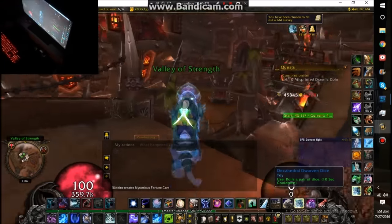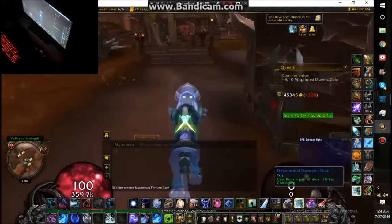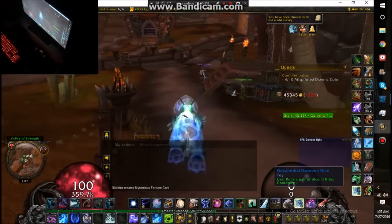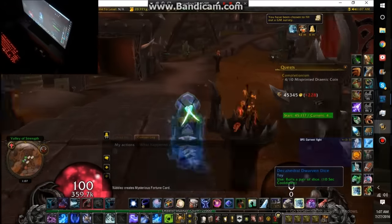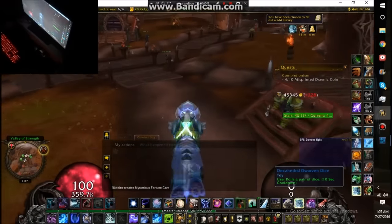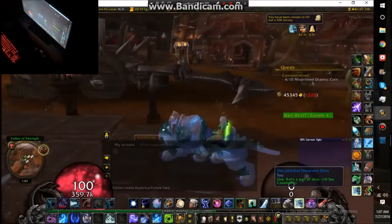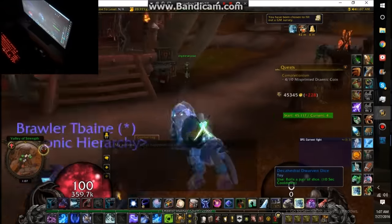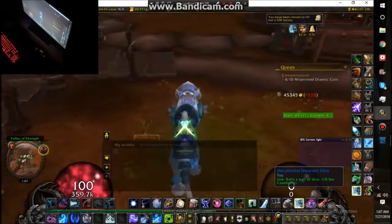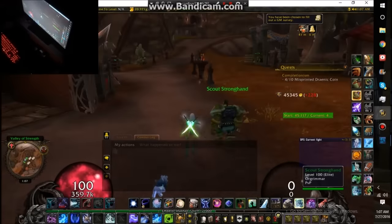I also have a magic booster loot card giveaway coming, with all the trading card game pets. You can pick 13 pets — one out of every type, but you can get multiples of the same type. That's like three to four million gold in Legion if you want to keep or sell them. Also, every guild member is getting a Sandstone Drake — that's the mount that lets you carry a friend around.